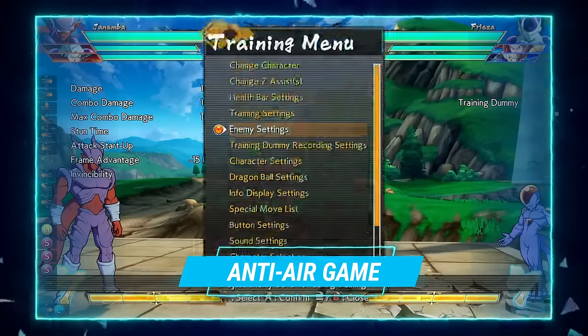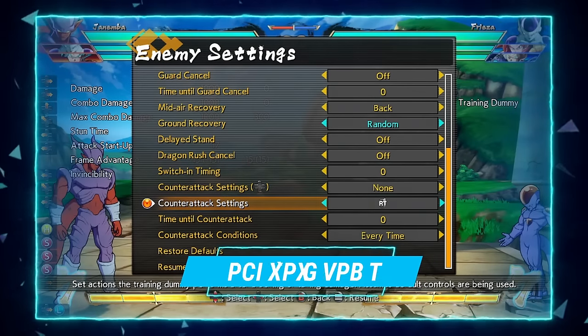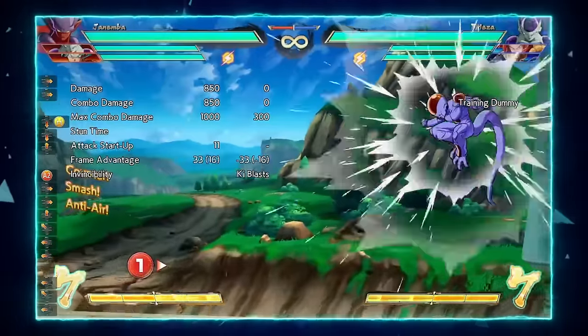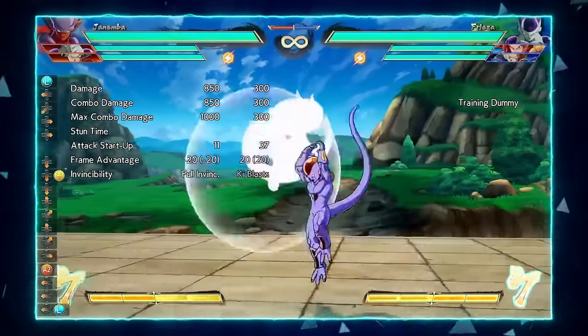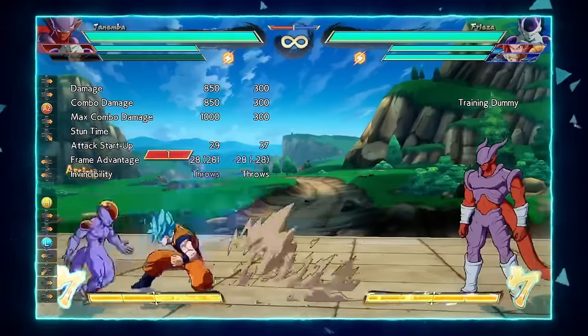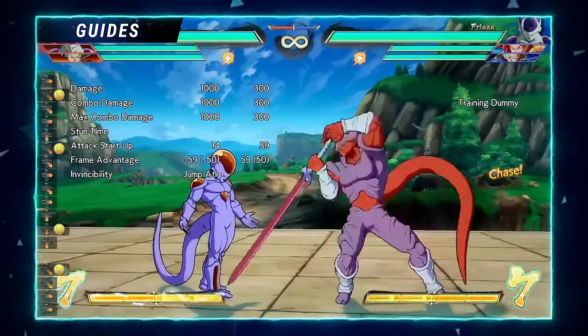Janemba's anti-air game is also really good. If the opponent tries to super dash me while I'm in the air, not a good idea — I can use j2H, which is a recent buff given to him this patch. His 2H is also very good, being the highest-reaching 2H in the game.